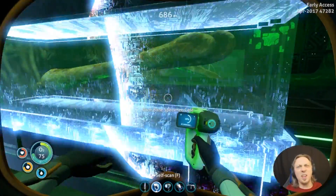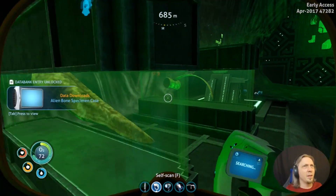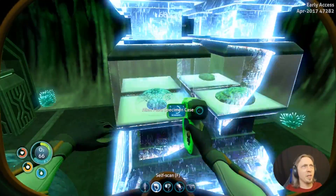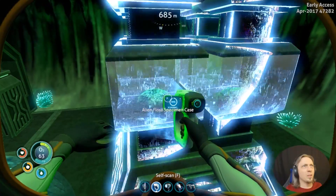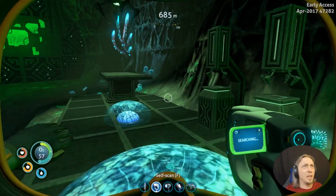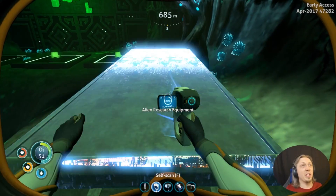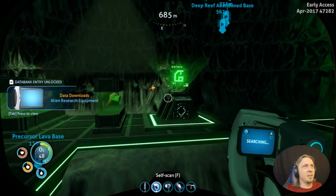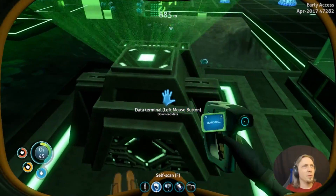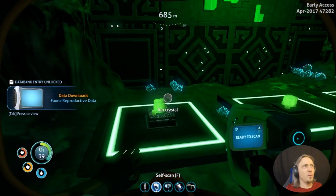I'm scanning everything I can. I got a bone specimen case. Yeah, they've got body parts that they've been studying. Floor specimen case. Surprisingly, as old as these should be, they are still perfectly intact. Alien research equipment — well, that's generic. And we got a data terminal here. Fauna reproductive data.